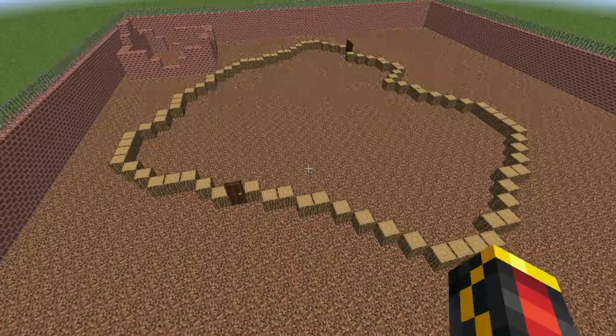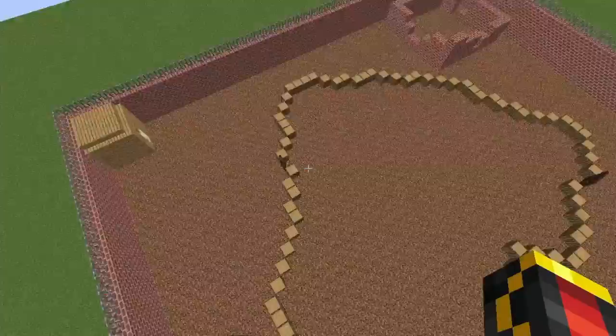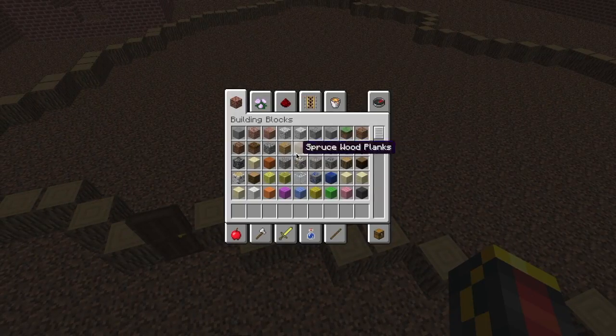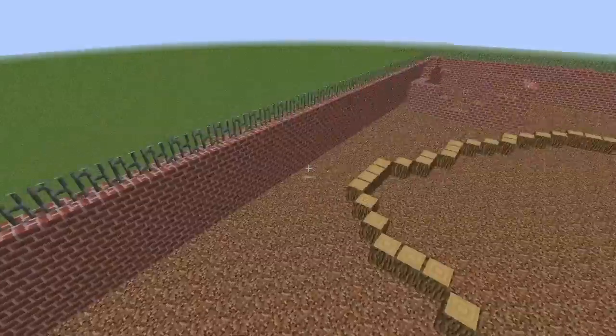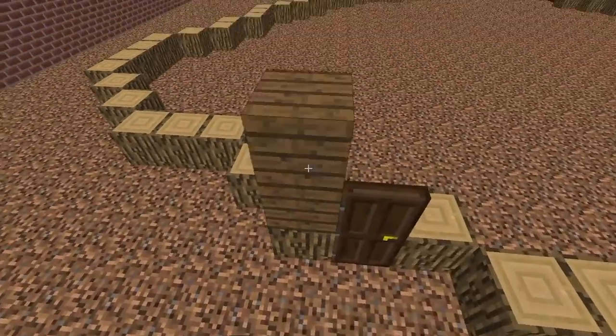Once you've got that all down and paused to do it, take out some spruce wood and we can start building up the frame. Once you've got this area sorted, just build an outline two up from the ground all around.